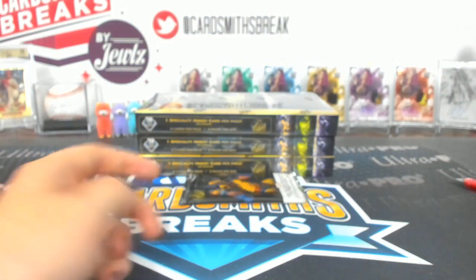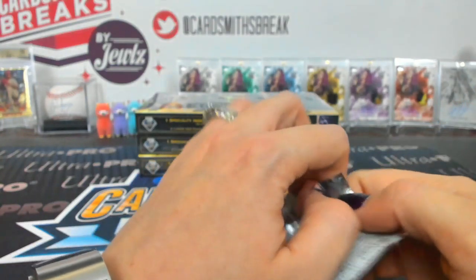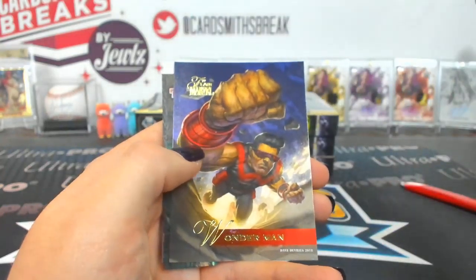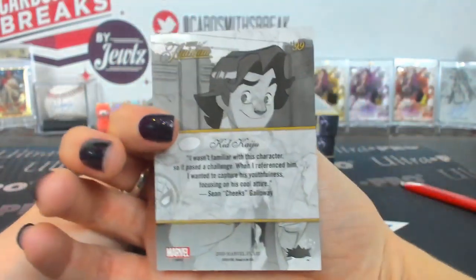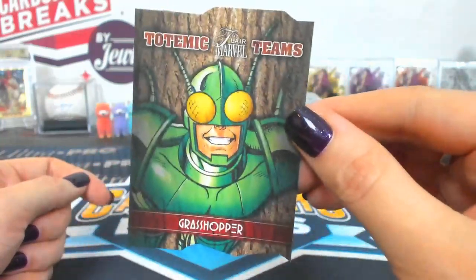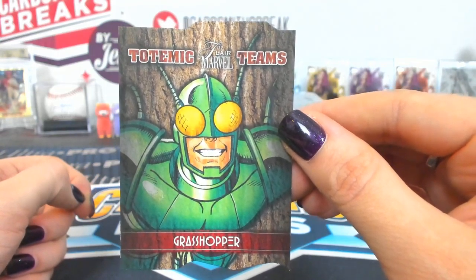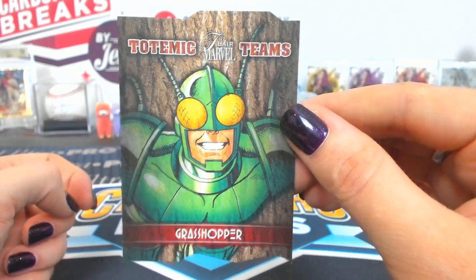Nine is also Byron. Kalisto, Lash, Ronin, Wonder Man. Kaiju 99. And Totemic Teams Grasshopper with Mantis, number 41 — that's gotta be a short print. Totemic 41 is a short print. Byron, another short print.